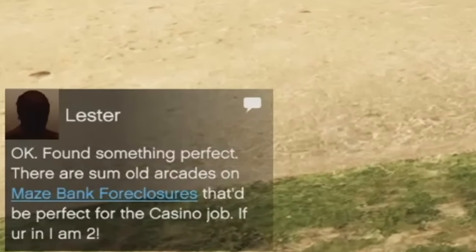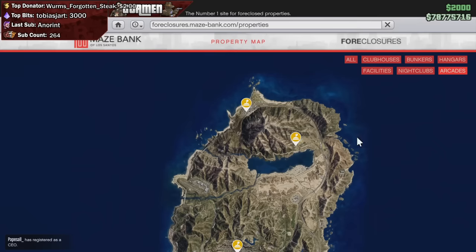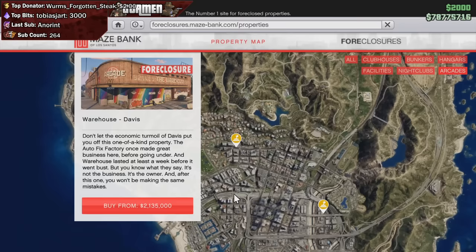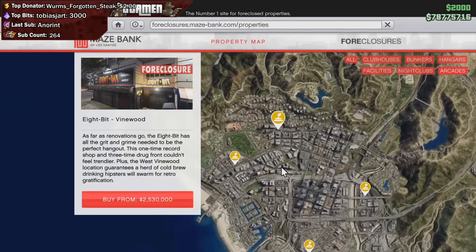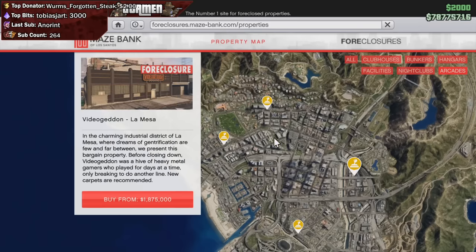Now there are multiple ways you can go about this. If you are a Twitch Prime member, you are able to get an arcade property for free, which is the one in Polito — obviously not the best location. However, if you are a Twitch Prime member and you don't have the money to buy a better location in Los Santos, this could be an option. If you're not yet familiar with Twitch Prime, there's a link in the description down below.